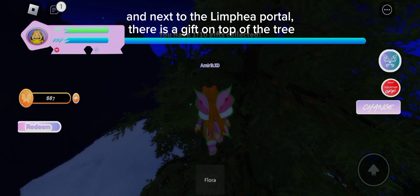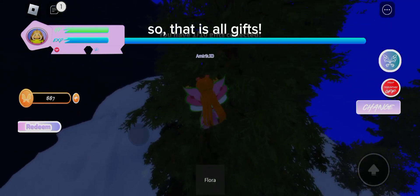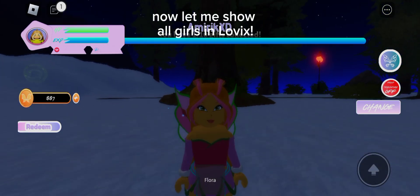And next to the Lymphia portal, there is a gift on top of the tree. That is all gifts. Now let me show all girls in Lovix.